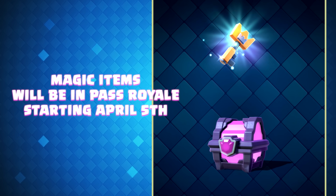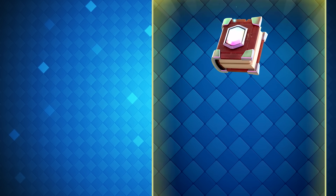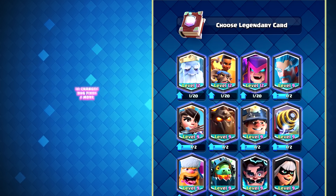Magic items won't be in Pass Royale until April 5th, which is when the new season starts. Other things coming in this update: we have a bunch of UI changes, you might like the new Magic Inventory screen, and the all-important bug fixes.